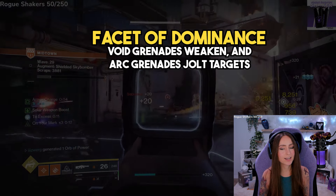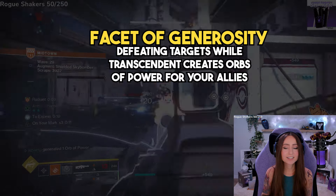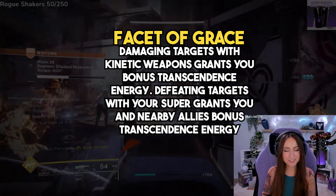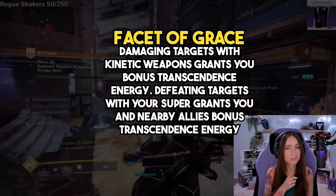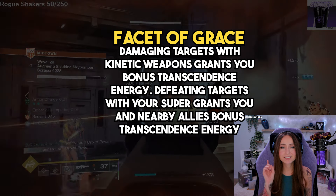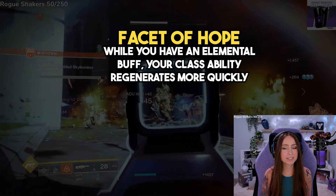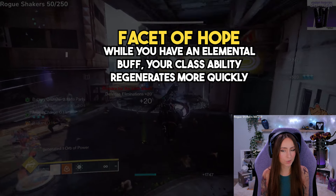Facet of Generosity: defeating targets while transcendent creates orbs of power for your allies. Facet of Grace: damaging enemies with kinetic weapons grants you bonus transcendence energy, and defeating enemies with your super grants you and your allies transcendence energy. Facet of Hope — another you unlock right away — while you have an elemental buff, your class ability regenerates more quickly.